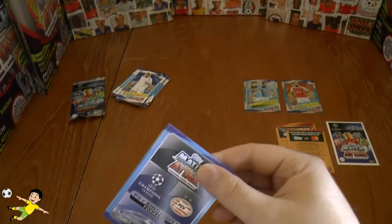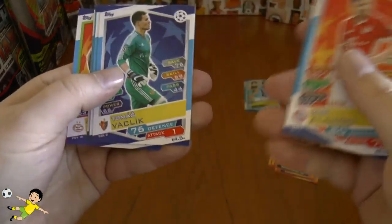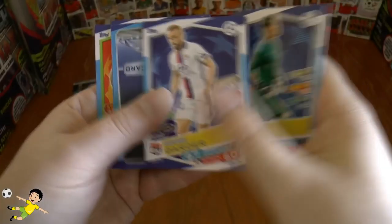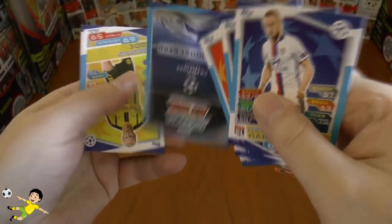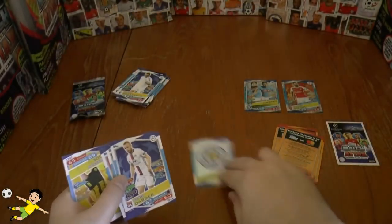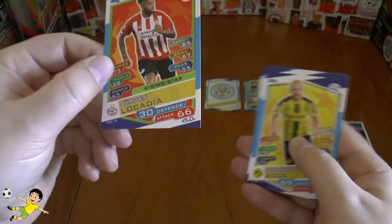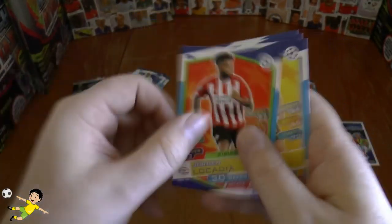Before we reveal probably the bronze limited edition, here we have Xavi Alonso, Flakique and Dada. We've got the logo card of the English champions, Leicester — there they are, the Foxes — so that's our next insert. Followed by Rode and Locadia, a rising star of PSV.